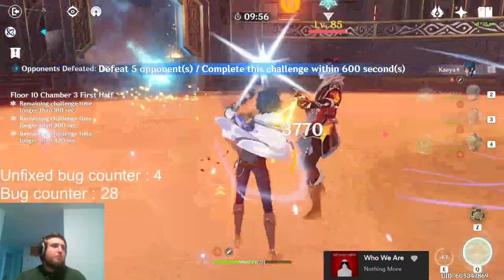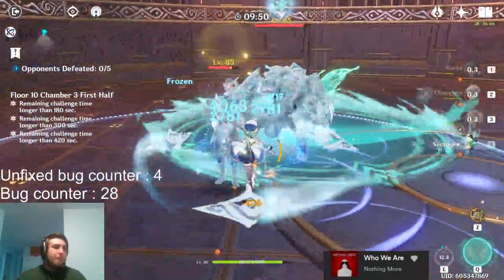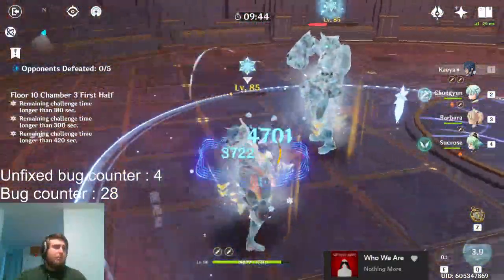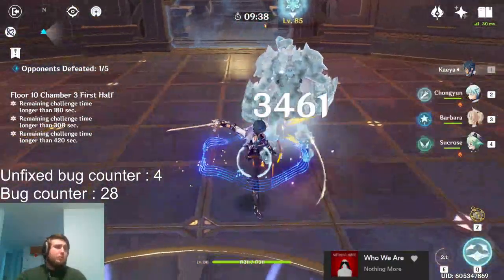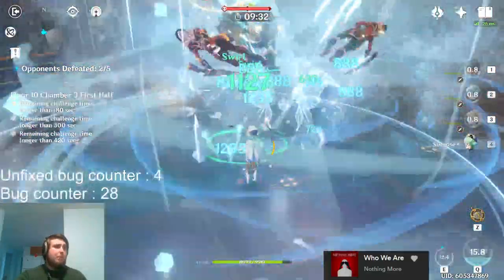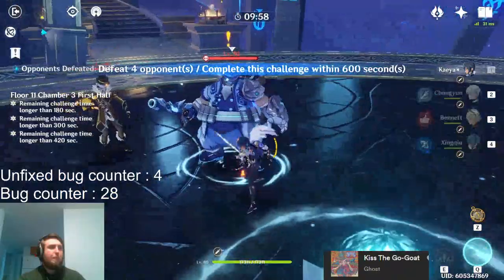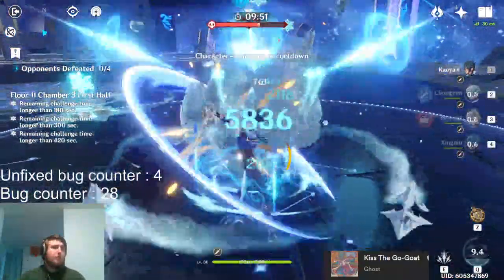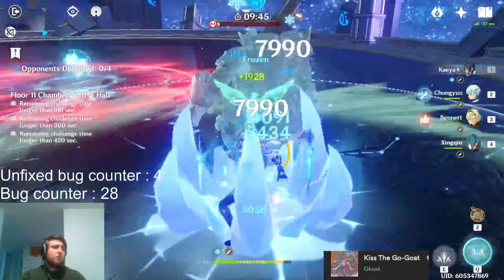Abyss Floor 10 is insanely easy for Kaeya because a lot of the enemies are Pyro, meaning you'll be able to melt on them a lot. There are really no elemental shields you need to worry about aside from Pyro shields, and you already should have a Hydro unit in your comp — so you're all set. For that reason, on Floor 10 you can run Kaeya in either the first half or the second half. Floor 11 is a little more complicated since both sides have a Cryo shield you need to break, making the Bennett comp the strongest option. You can still go for the Barbara comp while putting a Pyro support instead of a Viridescent support.